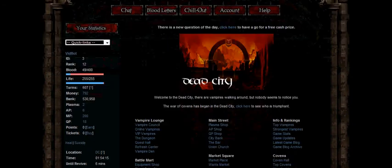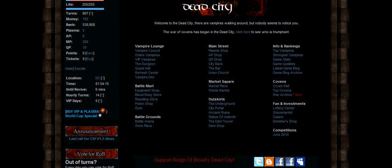Here is an easy guide to Spring Valley. Once you are on the Dead City page, head to Outskirts and click City Portal, then Spring Valley.